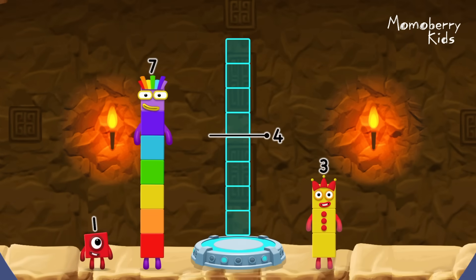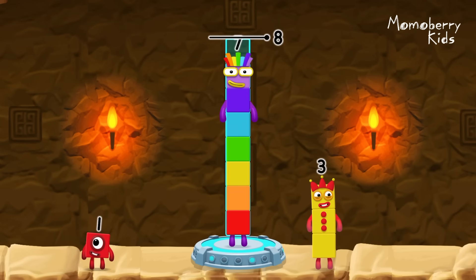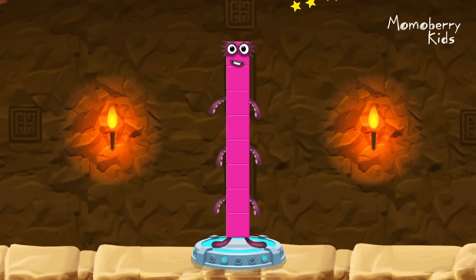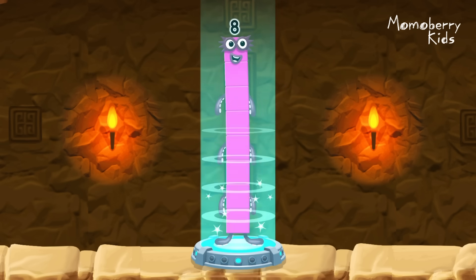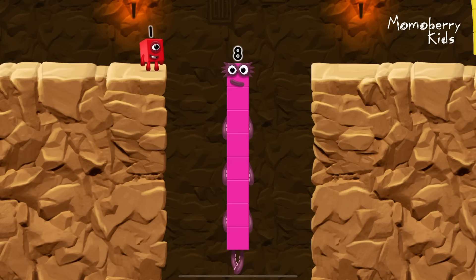Add number blocks to make eight. Seven. One. You cracked it. Seven plus one equals eight. I am eight. Fantastic.